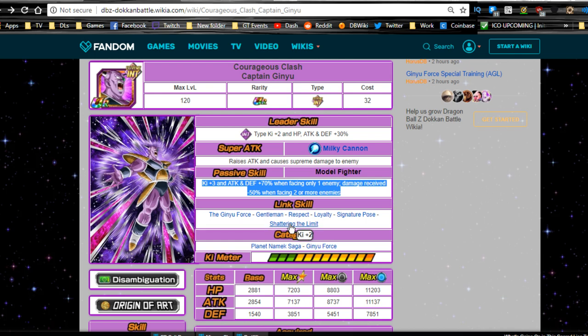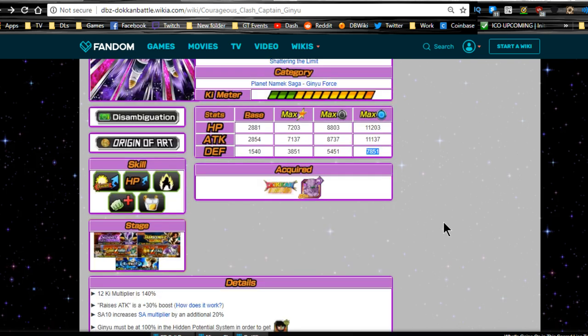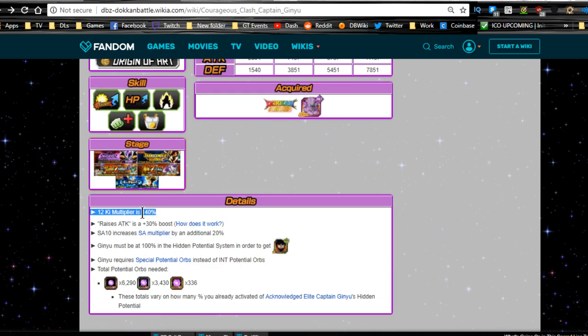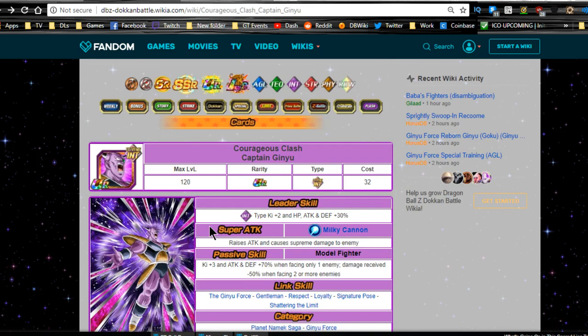He does gain Shattering the Limit. Everything else stays the same — same categories. Max dupe system is going to be HP of 11,203, Attack of 11,137, and Defense of 7,851 with a 12-key multiplier of 140%. Raises his attack with a 30% boost. Super Attack 10 increase gives him an additional 20% damage on his super attacks, which is awesome. That's pretty much it — he's a pretty awesome unit.